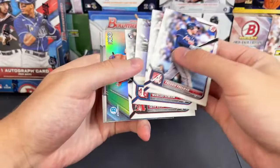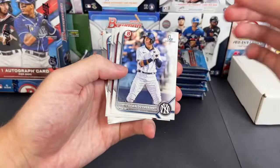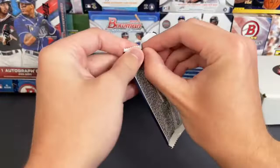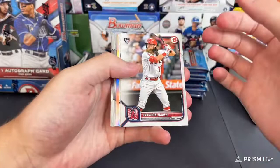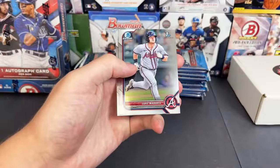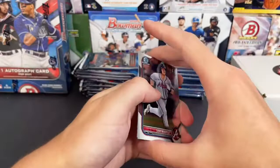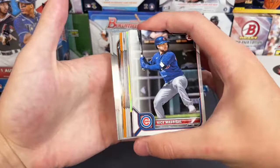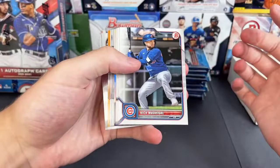Next pack: Freddie Freeman, Soto, Simeon, Seth Beer, Marcelo Meyer top 100 for the Red Sox, Oswaldo Cabrera, Jose Ramos, and Valenzuela. Then Brandon Marsh, Jesse Winker, Pedro Leon in 3D Refractor Insert for the Astros, paper base, Luke Waddell, and Max Muncy — not the actual Max Muncy on the Dodgers, but that Max Muncy is doing pretty well in the minors. Interesting — we have an orange paper out of 25.